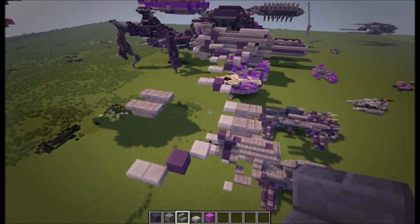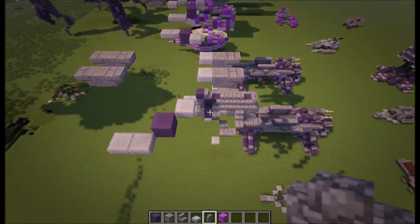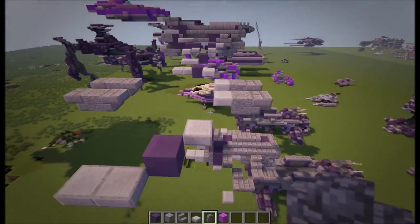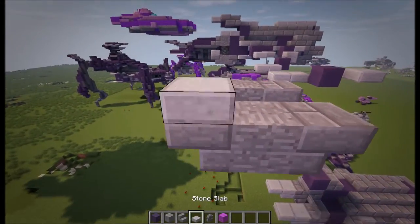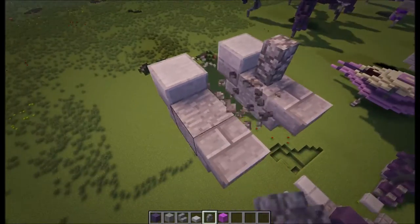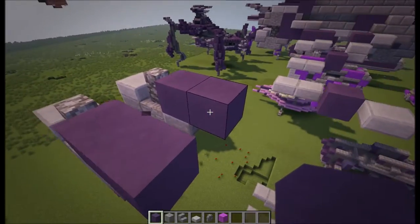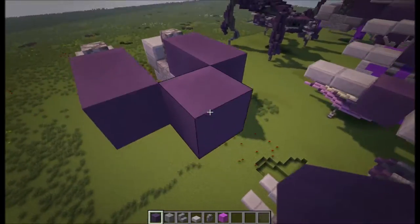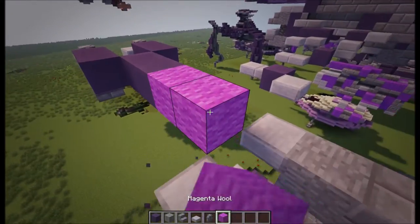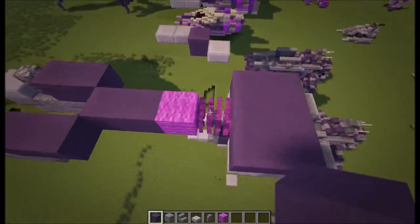So moving on to layer two. For layer two you're also going to need a cobblestone wall, as well as the materials you used last layer. We're going to start off at the back — put a slab there and a slab there, then a cobblestone wall next to that. Then do two blue hardened clay, come in by one, leave a gap, and do two more blue hardened clay. Now leave a gap of two, and then do a three by two with the blue stained clay.